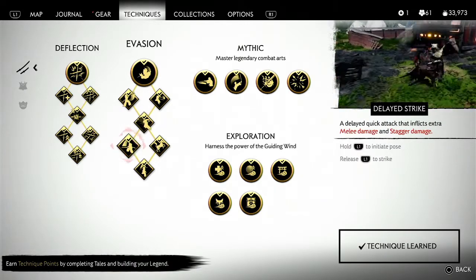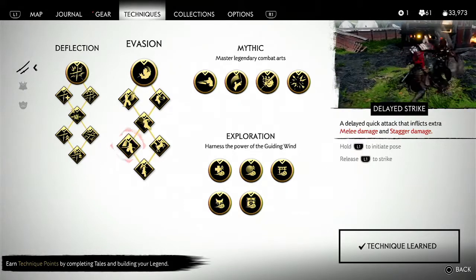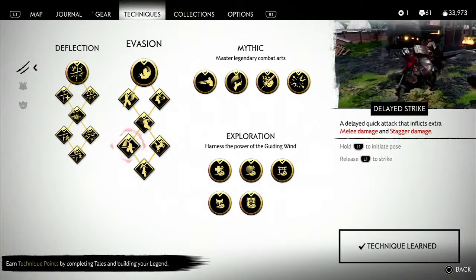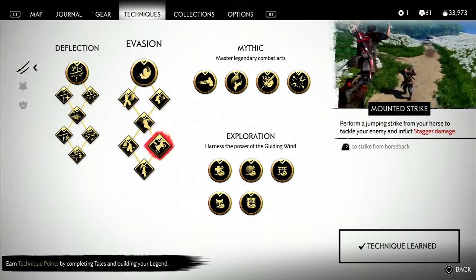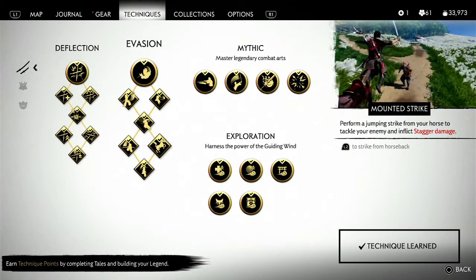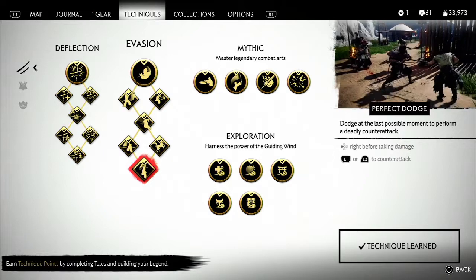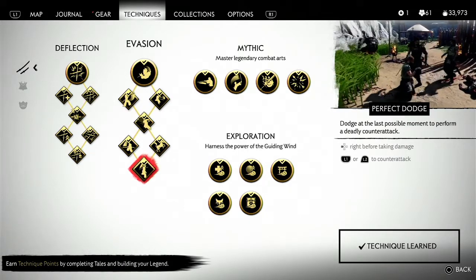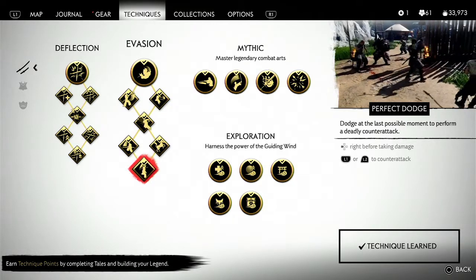Delayed strike — a delayed quick attack that inflicts extra melee damage and stagger damage: hold L1 to initiate the pose, and L2 to strike. It's kind of like you're blocking first, then you strike. You can also perform a jumping strike from your horse to tackle an enemy and inflict stagger damage — L2 to strike from horseback. And there's the perfect dodge: at the last possible moment, dodge to perform a deadly counterattack — right on the D-pad, then L1 or L2 to counterattack.